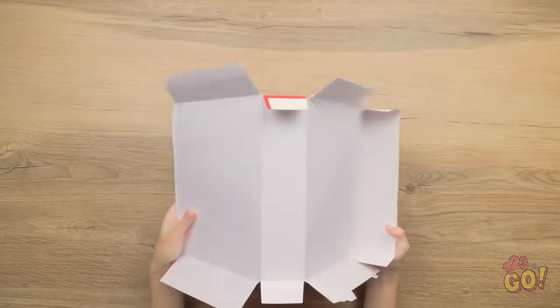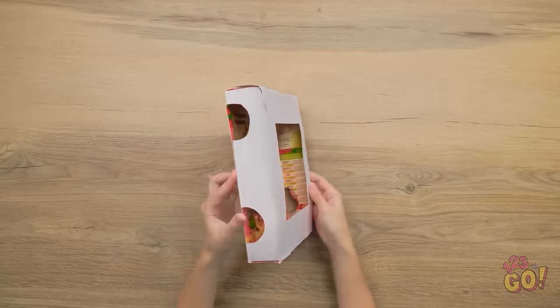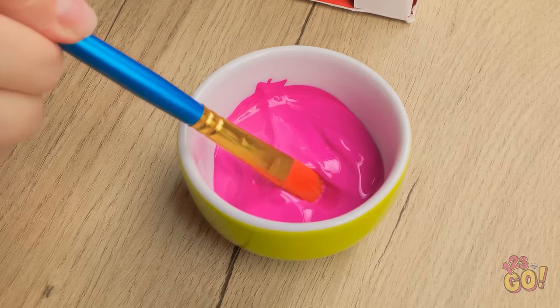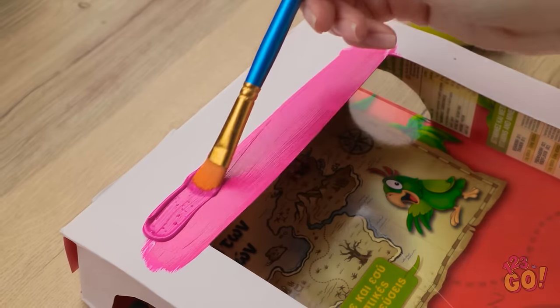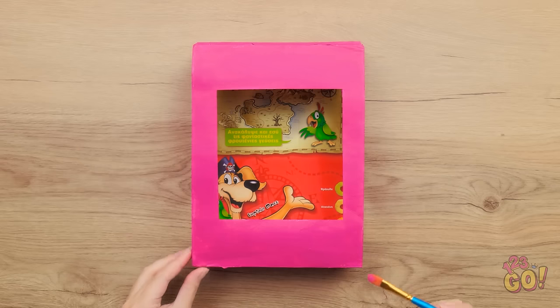I'll cut open the box. Now I'll fold it over. I'll cut a large hole in the middle and smaller holes on the side. Now I need to paint it. I'm gonna use this bright paint. It'll look really good. I'll brush it onto the box. I want an even coat. That's just what I want. Now I'll let it dry.